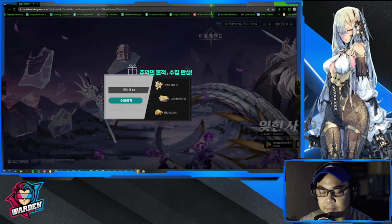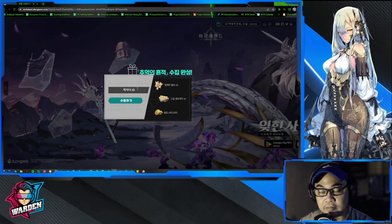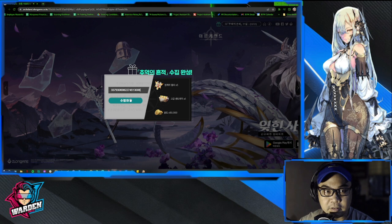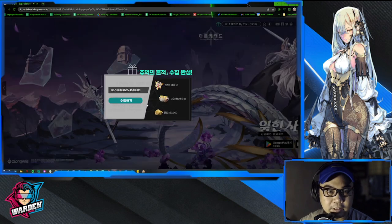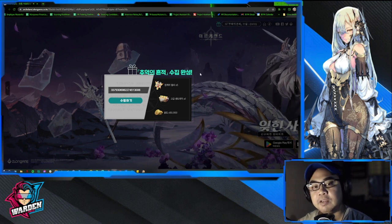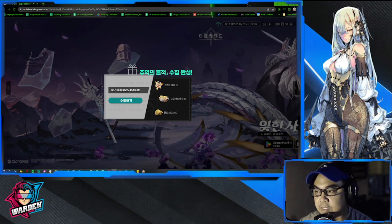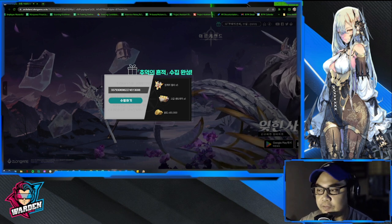Let's enter the in-game ID. The in-game ID is actually located in the icon on the top left, so just copy and paste it there, then send it. You should be able to receive these prizes — five summoning currency, one bread, and 50,000 gold. Let's check my account and see.